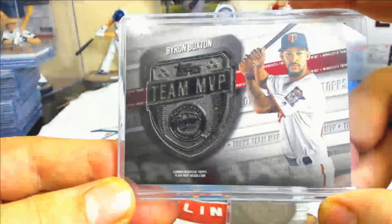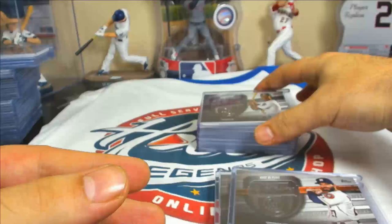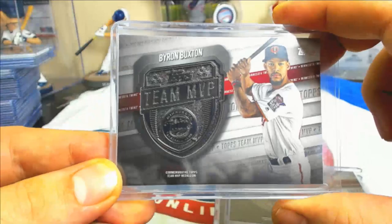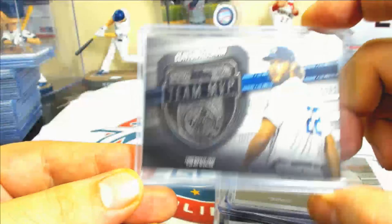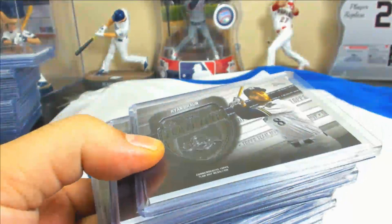Team MVP medallions: Kershaw, Buxton, Arenado, Altuve, Chris Davis, nice little Reese Hoskins with the team logo in the middle, another Buxton, Ryan Braun, another Altuve, second Kershaw, Aaron Judge action. And we did pull two Ryan Brauns — literally like a weighted brick.